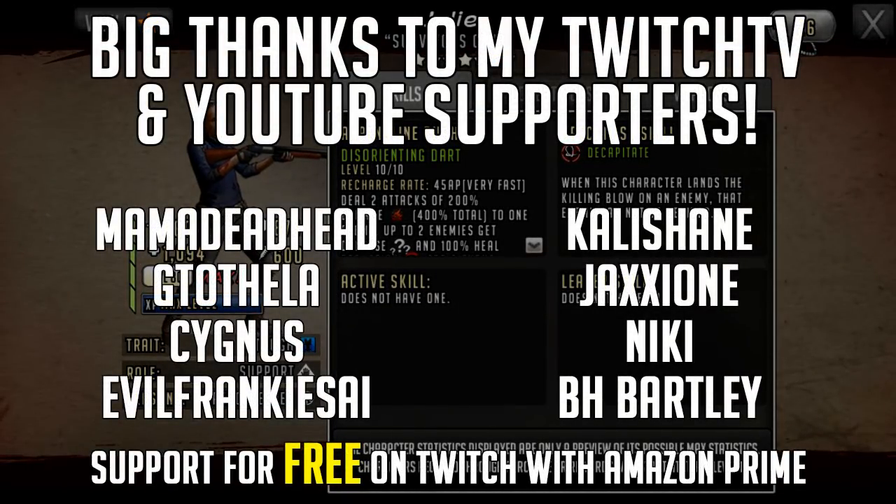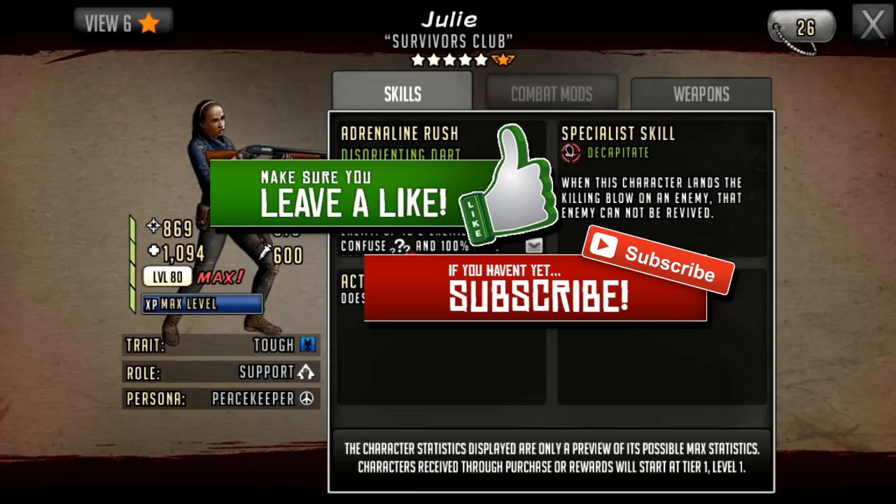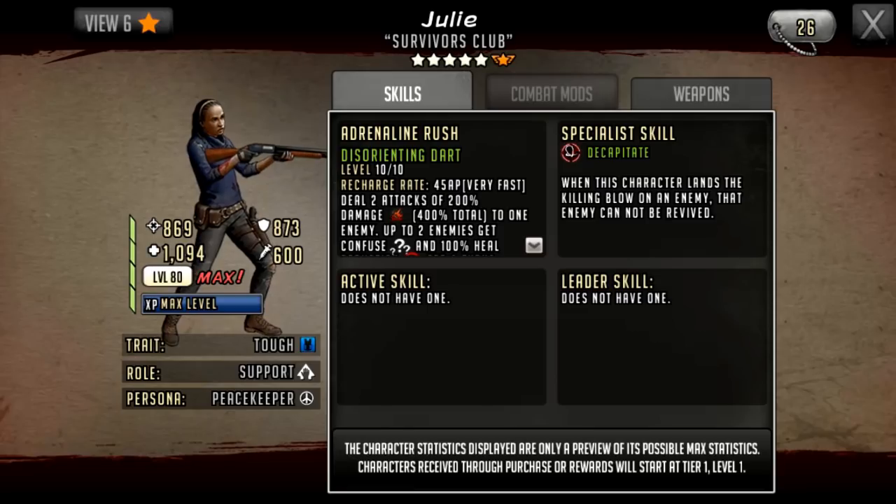Hello Survivors and welcome to another video. In this video we're going to be taking a first look at Julie, who is the second character to be released within the Survivors Club. The Survivors Club is the premium subscription within Road to Survival. It costs around $20 to $30 a month, and one of the big pulls within that subscription is the characters. The first character released was Andrea, and Julie is the next one.